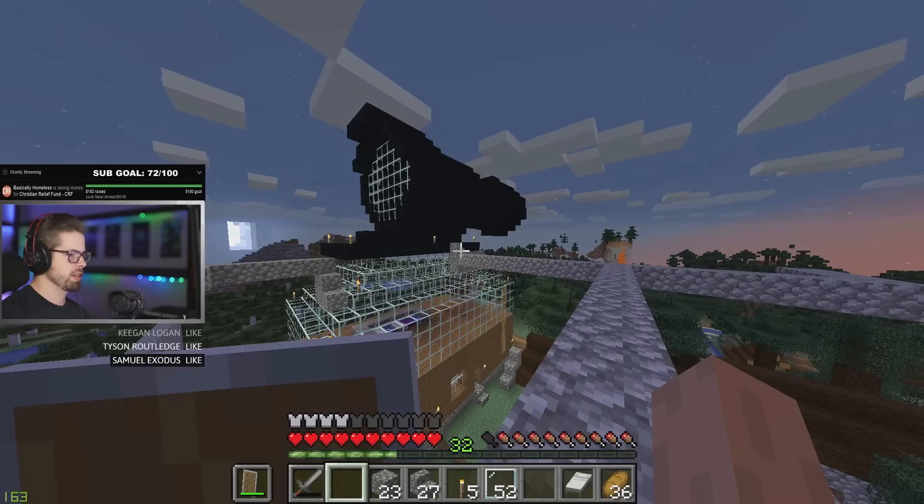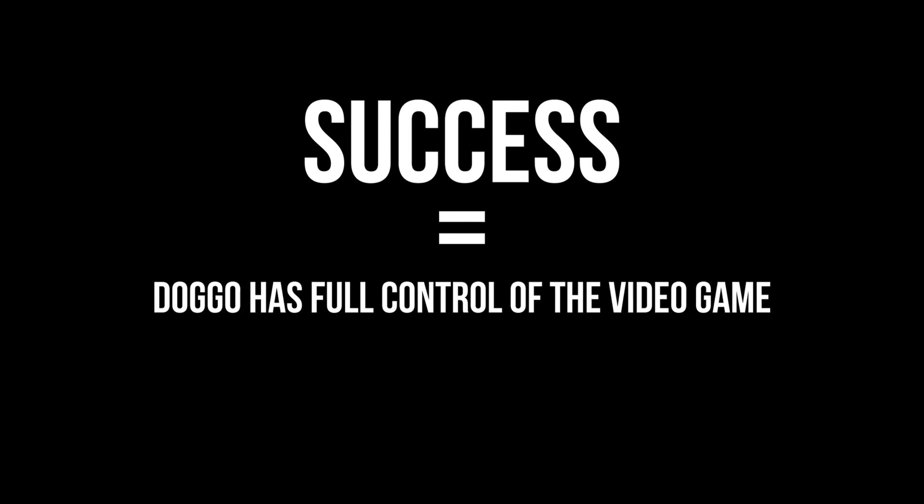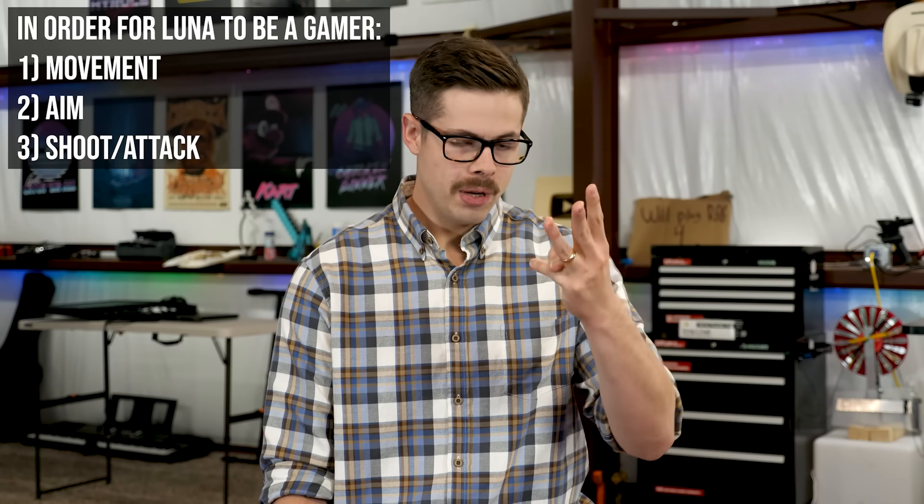Now, I like gaming, but all of my friends have real jobs. So Luna needs to have full and complete control over the video game. This means movement, ability to aim, and to be able to shoot or attack.